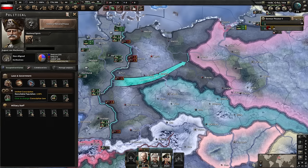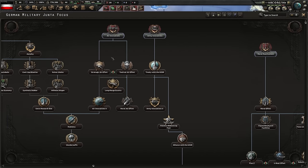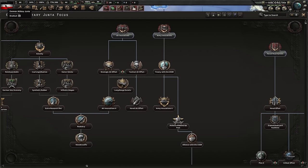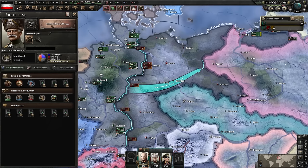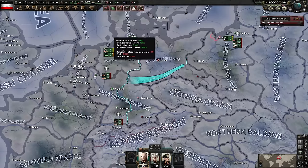Total Mobilization does eat into recruitable population - it puts us at minus 3%, taking us from 2.5% down to zero manpower, forcing us to also take Extensive Conscription. Regarding national focuses: when you don't select a focus, you gain double political power per day. The base is 1 per day, but with no focus selected you get 2 per day - the advisor does eat into that slightly.